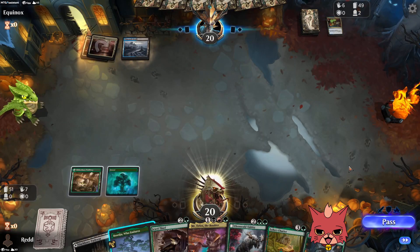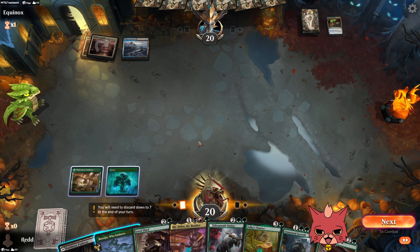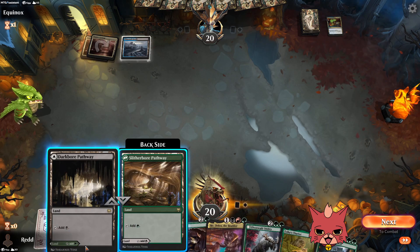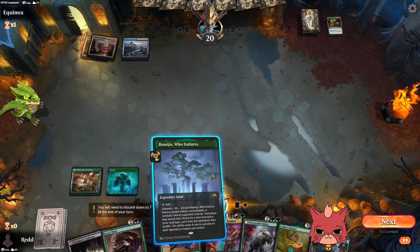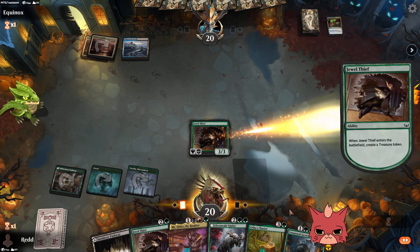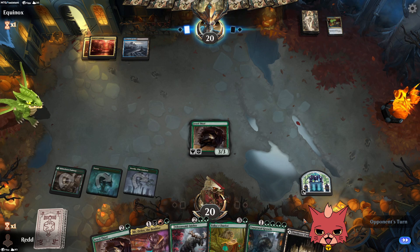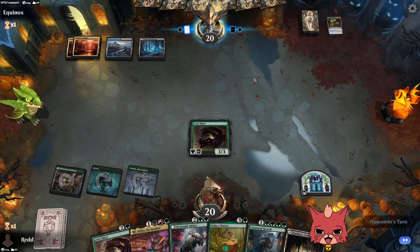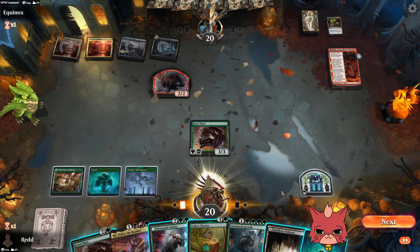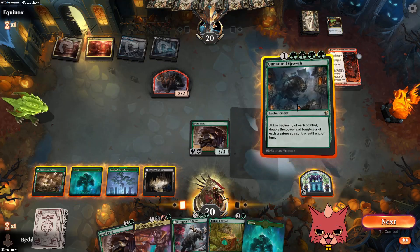They discarded a land — maybe that was the case? The Jewel Thief is pretty spicy but we'll actually go Who Endures, mainly to handle Unnatural Growth when it comes time — which might be next turn. Fable of the Mirror Breaker comes down. We got another forest, we can safely play on black. No red source for Mr. Orfeo though.